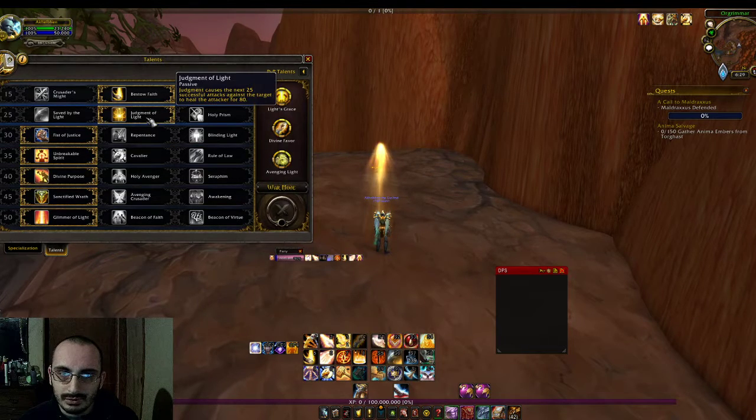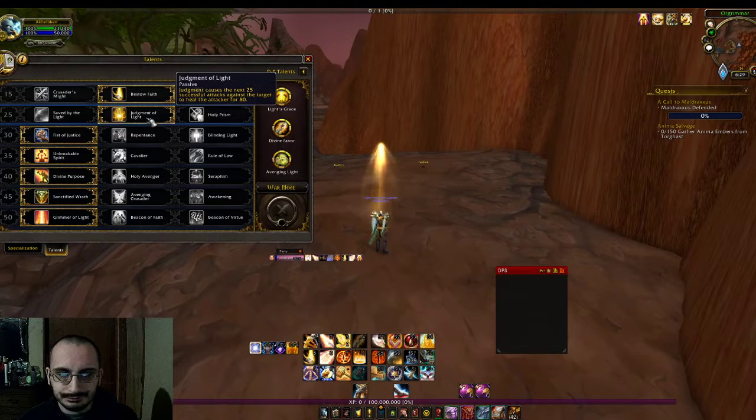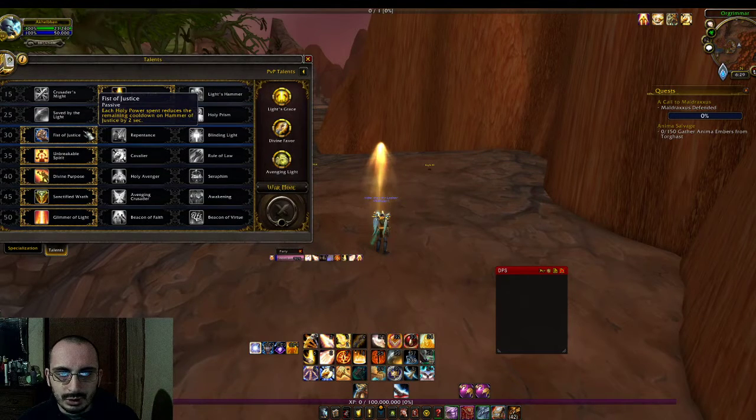Judgment of Light causes the next 25 successful attacks to heal the attacker — that's really nice to have for your party. When you cast Judgment, it puts 25 stacks of Judgment of Light on the target, and every time somebody in your party attacks that target, it heals them for 80. Granted, 80 is not much, but 80 can be the difference between running out of mana or not.